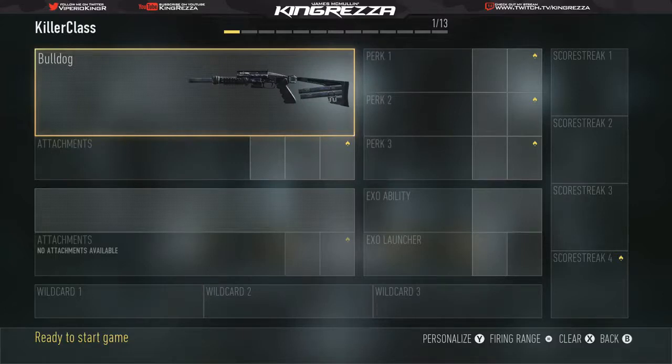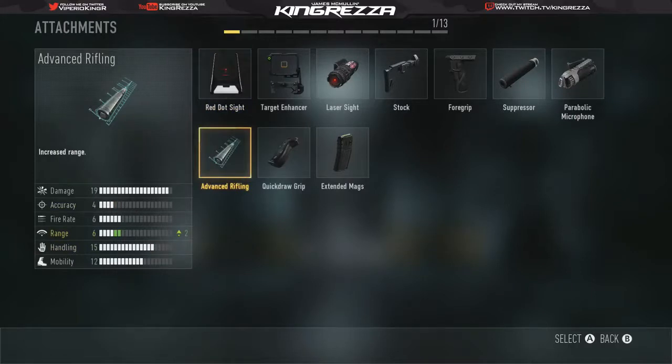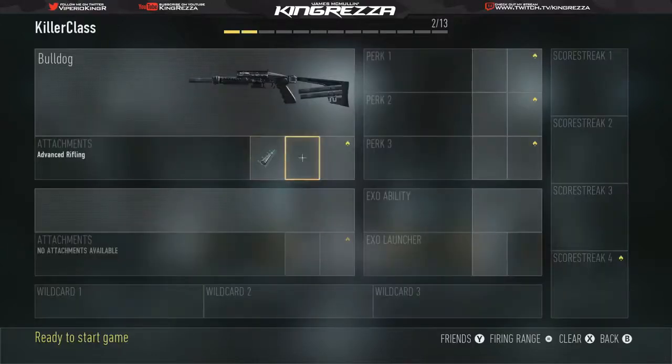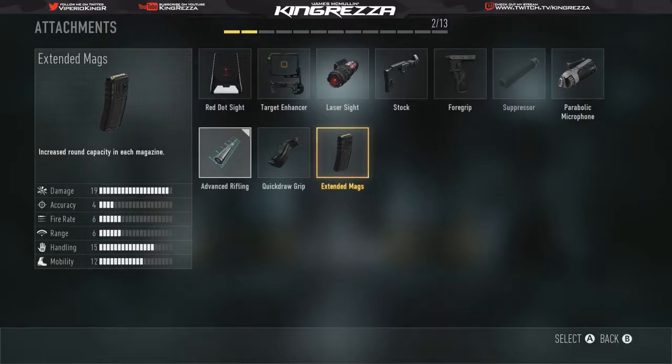Getting into the first three attachments: we're going to be using Advanced Rifling. As it's a shotgun, we want better range to shoot from a further distance — it's more effective. I also recommend using Advanced Rifling on SMGs to get a longer shot. Along with that we're going to want Extended Mags, just to spray. Shotguns are all about spraying, getting as many bullets on target and killing them quick.